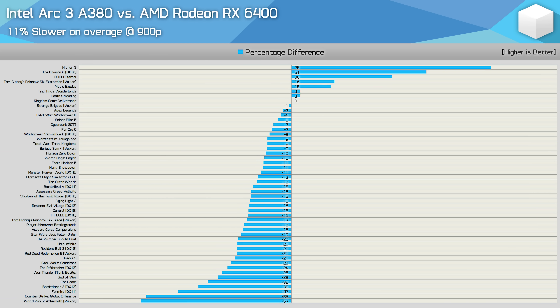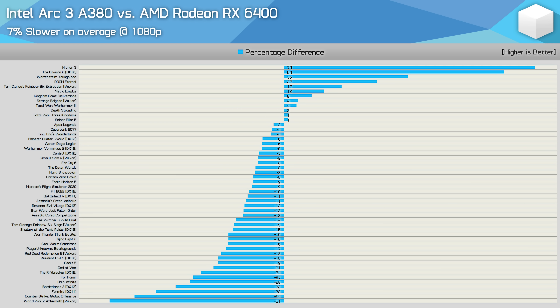It's worth noting these results omit Dirt 5, where the A380 completely failed to launch the game — zero FPS there. There were also issues in God of War and CSGO where stability was a concern. The margin at 1080p moves slightly in favor of the A380 at 7% slower on average, but again that doesn't give us the full picture given the mixed bag of results and titles that either didn't run or had some kind of game-breaking issue.